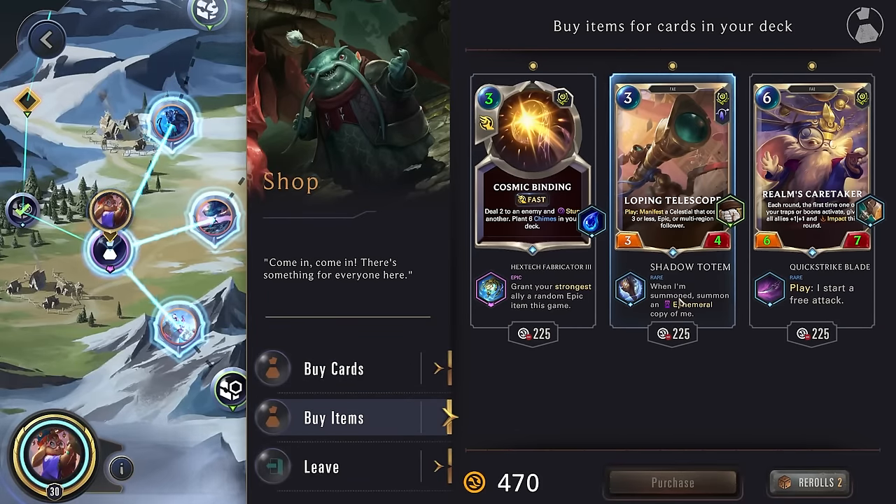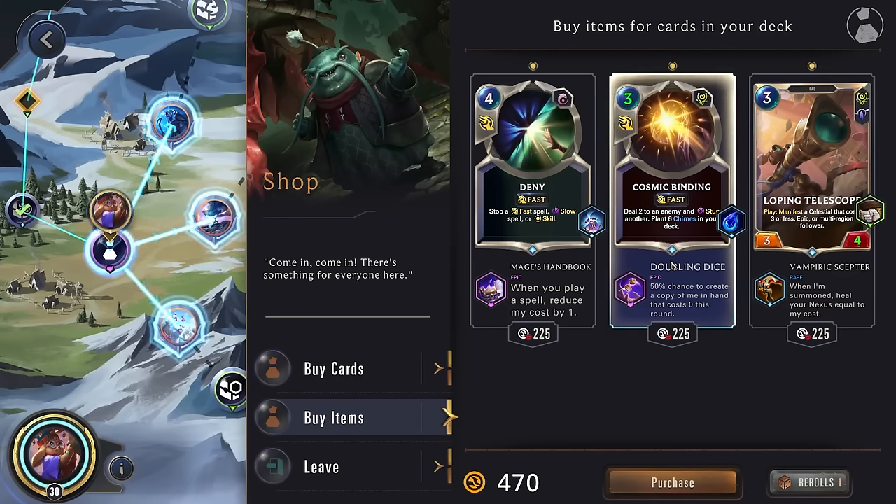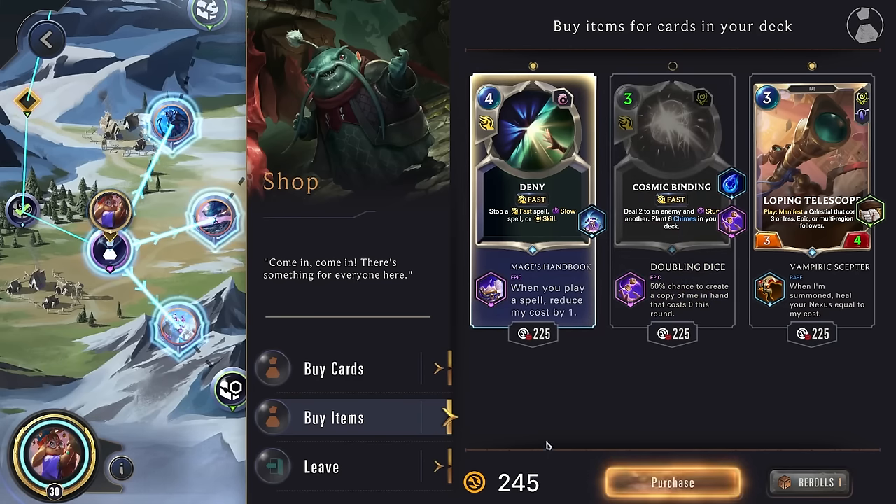Shadow Totem is strong but we're hoping to get something for our Nora. We'll grab the Doubling Dice — this would trigger our second star power, so every time we play it it would plant more portals in our deck. We'll go ahead and grab the Deny.